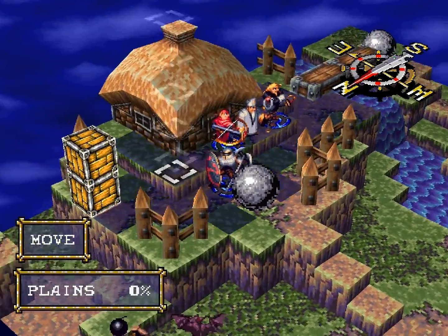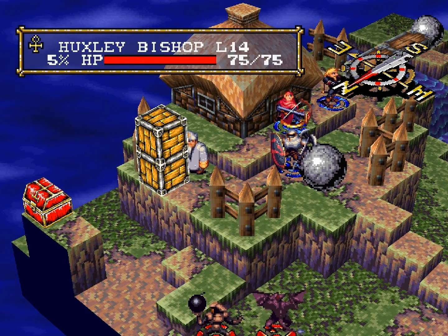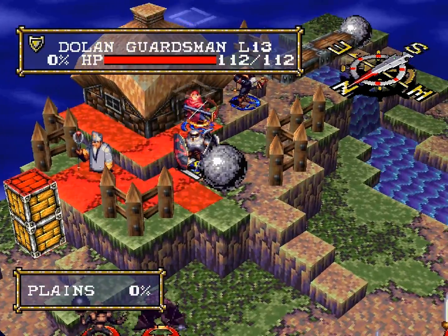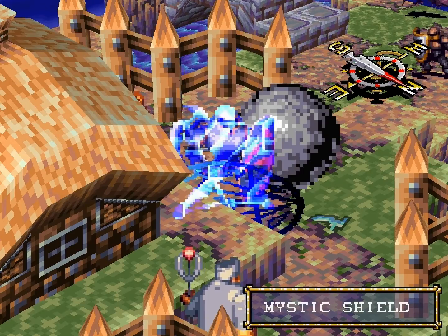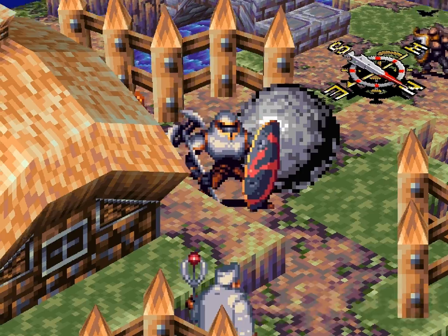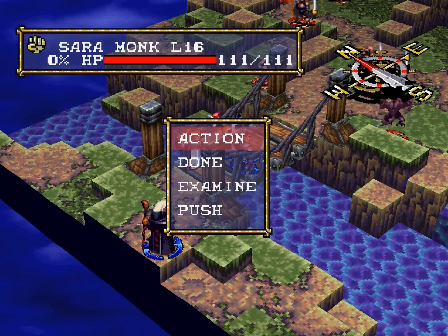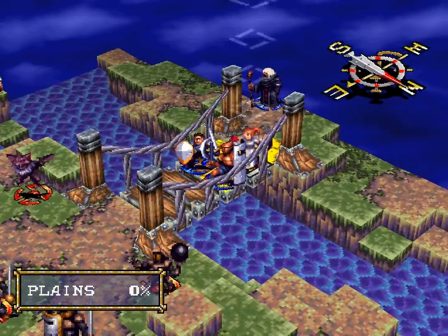I'll have Huxley move here — I'm going to have him push those boxes and cast Mystic Shield on Dolan. Meanwhile, we also have Cure Wide now, which is a Cure spell.